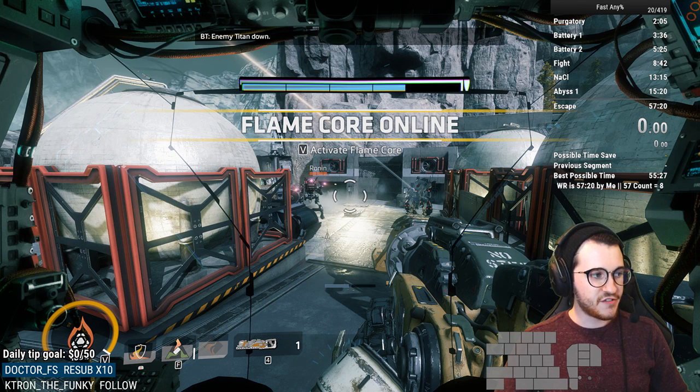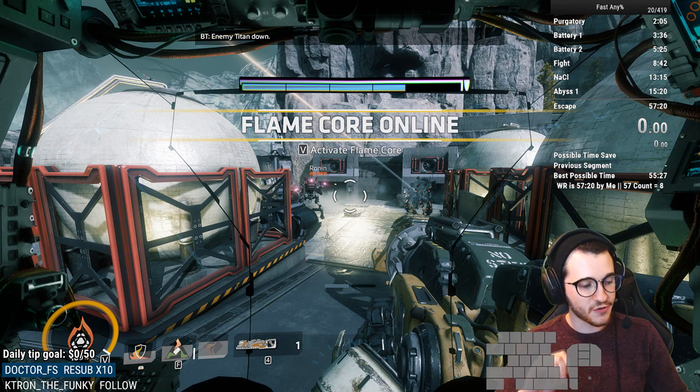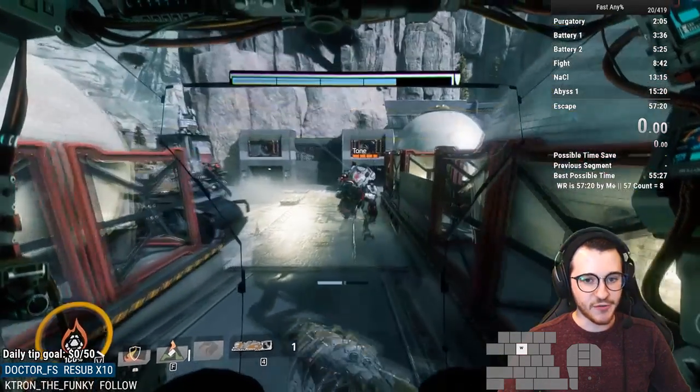But if you look in front of me, there's still a Ronin and a Tone over here. What will likely happen is that Sarah is going to get caught up fighting these guys. If she gets caught up fighting them, you'll get all the way to the elevator but she won't be there. So ideally you want to save your Core now and use your Sword Core later on.